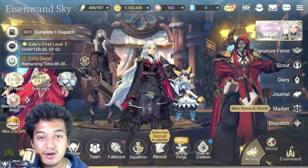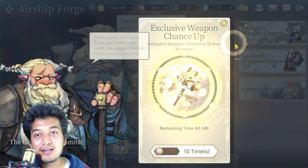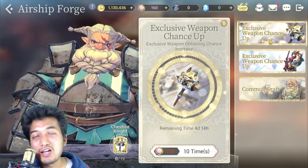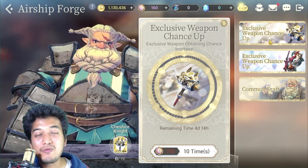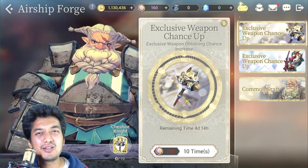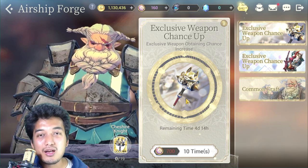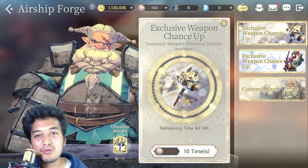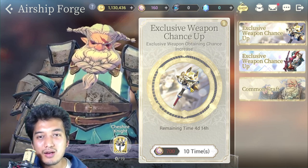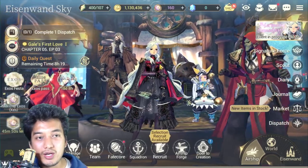One important warning: never spend your CES summoning weapons. It's not worth it. Weapons only provide extra stat boosts — no skill boosts, passive boosts, or new skill traits. They are not worthy of your CES, so don't do it. Always save your CES to summon hero units only.